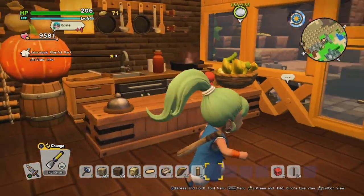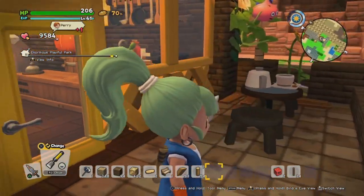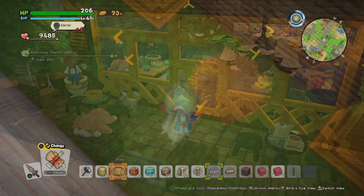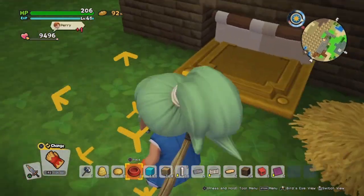The animal house is what we need, and that requires the haystack, the big hay bed, plus a pet bowl. The haystack and the bed don't look very good for cats and dogs, so we're just going to hide them.